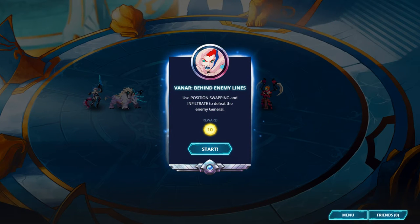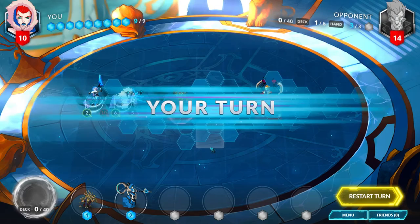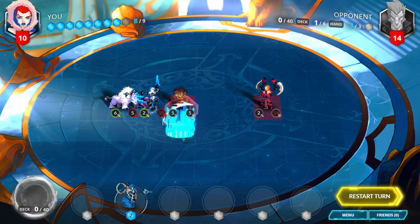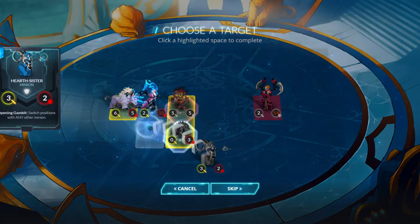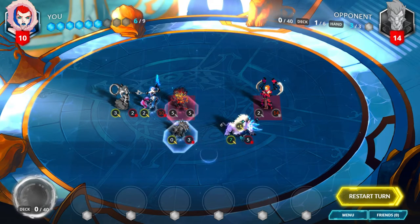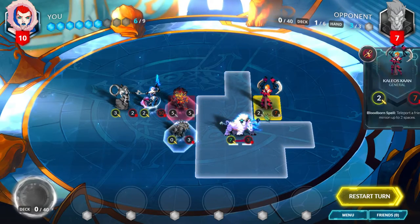Vanar, Behind Enemy Lines. Use position swapping and infiltrate to defeat the enemy general. Move your general up 2 spaces. Play Swamp Entangler down diagonally, then Hearth Sister down diagonally from that, and replace its spot with your big 6/5 Frost Horn Rhino. Move up diagonally to attack the general with 7 attack. Use Solarity to attack again for another 7.